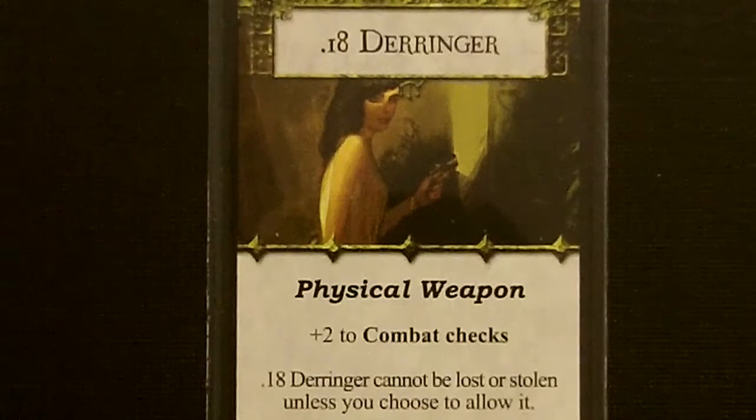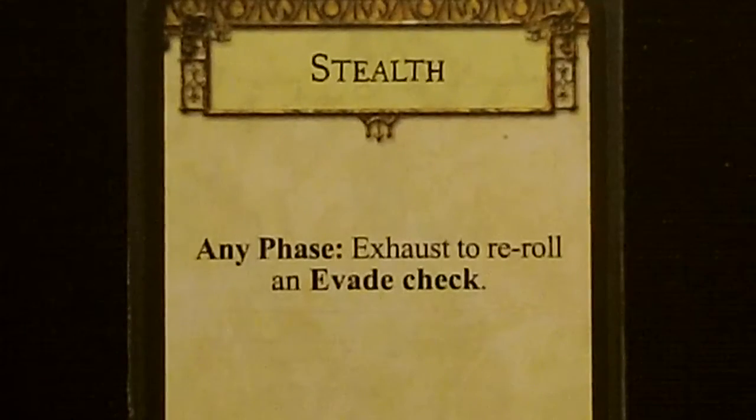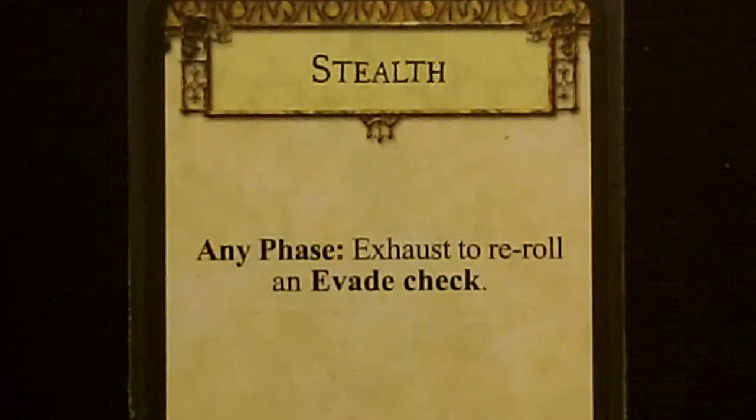She begins the game with a Derringer, a physical weapon that gives plus two to combat checks and can't be lost or stolen. She also gets one random skill, common item, unique item, and spell. For her skill, we got Stealth — any phase, you can exhaust to reroll an evade check.